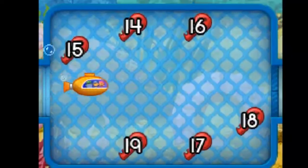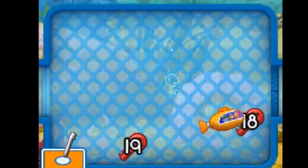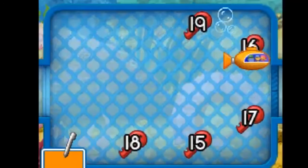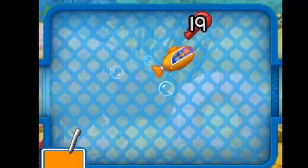Fantastic! All right, Umi friend! Now let's try something a little harder. Touch the touchscreen and the submarine will move toward the stylus. Fourteen, fifteen, sixteen, seventeen, eighteen, nineteen. Collect the keys in number order, from lowest to highest. Fifteen, sixteen, seventeen, eighteen, nineteen.